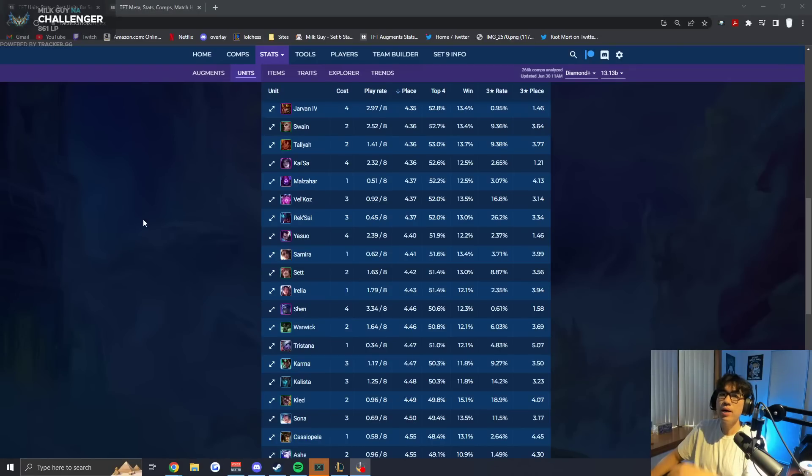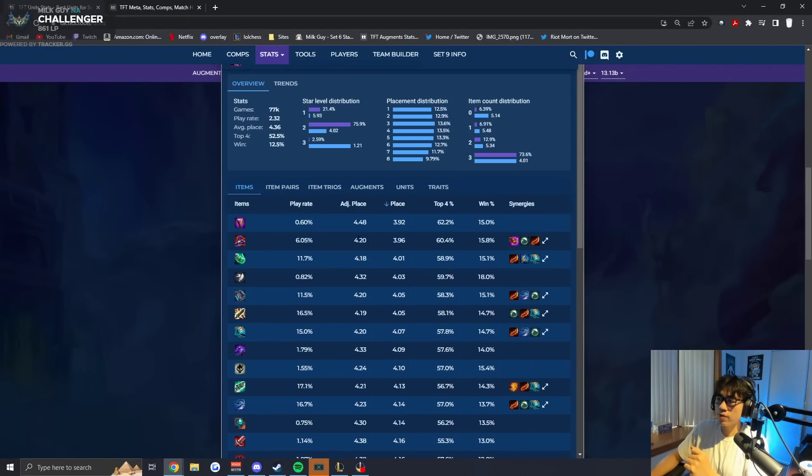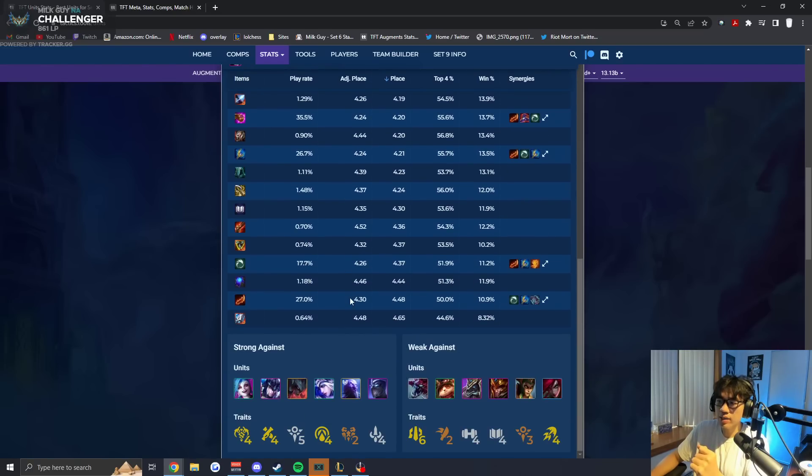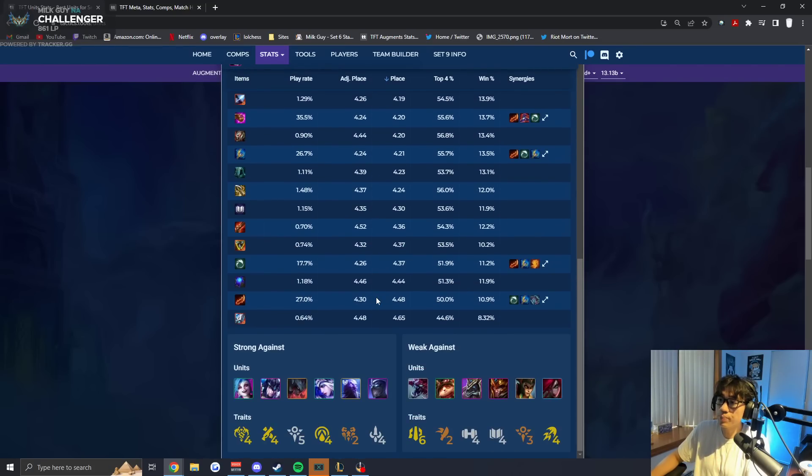So if you look at Kaisa and you scroll all the way down on placements for items that you have equipped on her and her average placement, you can see that Rageblade is one of the lowest stats of an item you can have. It's better than Blue Buff, but it just shows how bad of an item it really is. At 4.48, it is basically the lowest — because I don't consider Manazane a real item — of all the common items people put on Kaisa, it is rated the lowest.